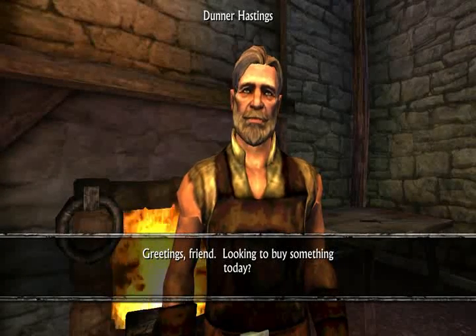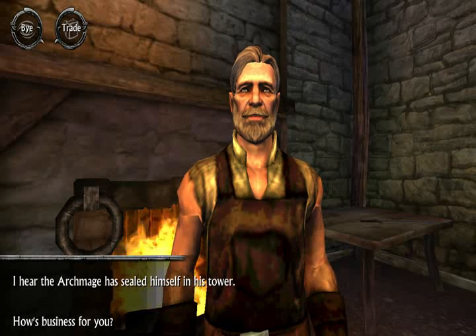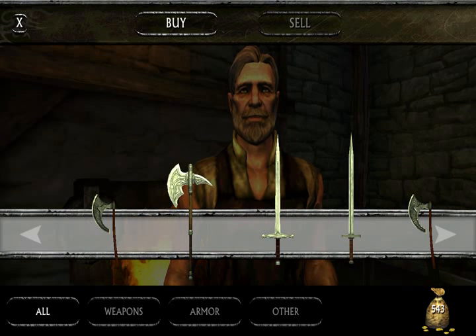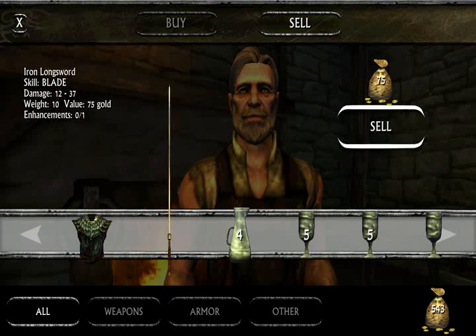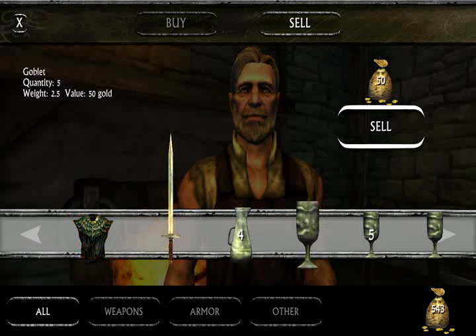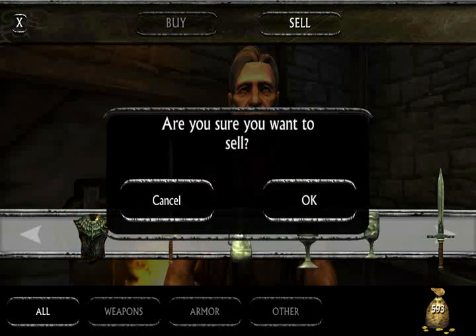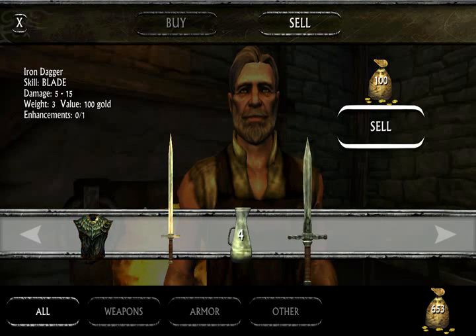May I speak to you? Greetings, friend. Welcome — looking to buy something today? Yes, I am. Actually, I'm here to trade. Hello sir, I'm here to trade. And sell the daggers and the goblets. So we're going to sell... the dagger? Is that a dagger? That's a long sword. These are the goblets. I would like to sell. Goblets, let's go. And that's the dagger — I'm selling that.